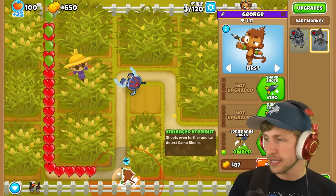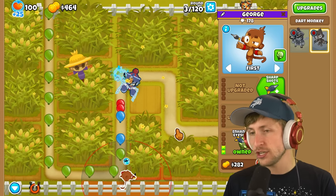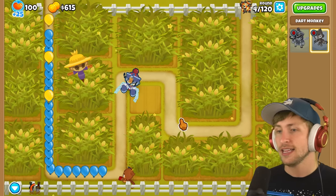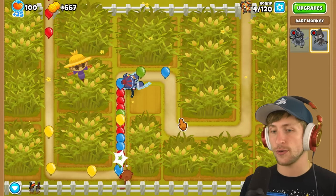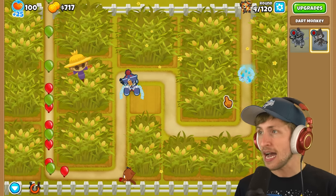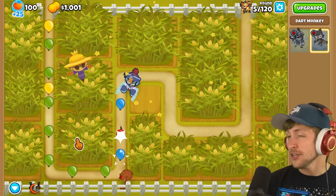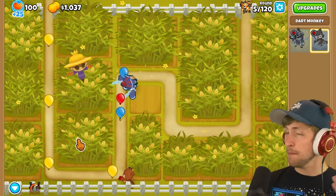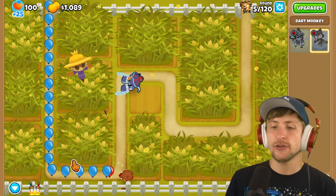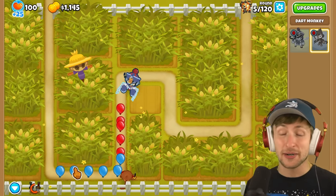Well, if we're going up against Phase, that means we're going to have to have enhanced eyesight, which is pretty crazy. Considering every boss we're going to go up against, we need to make sure we have camo detection. Oh my gosh, balloons are already trying to sneak by! This is going to be insanely difficult. I don't even know if this is going to be possible, even though we get more tower selections as well as more heroes, and heroes are going to just scale and get stronger and stronger.